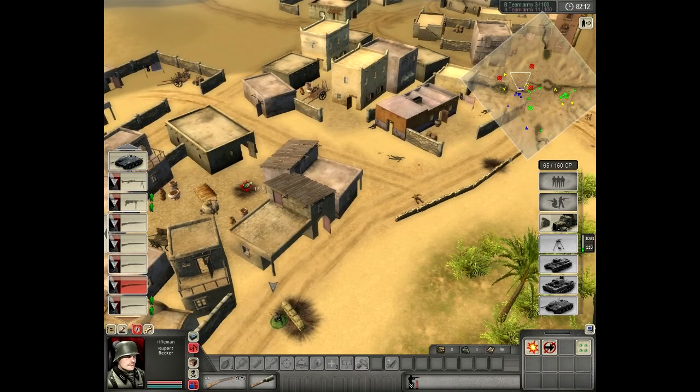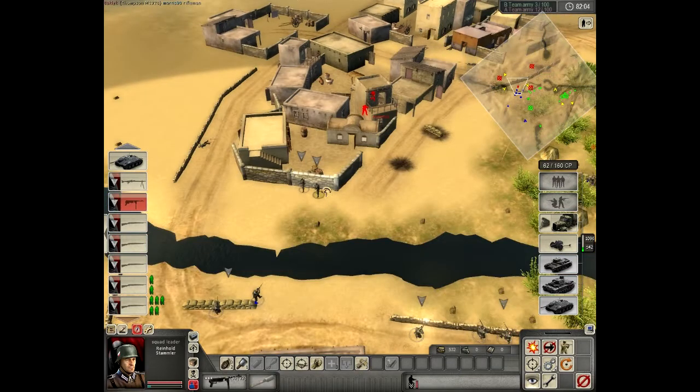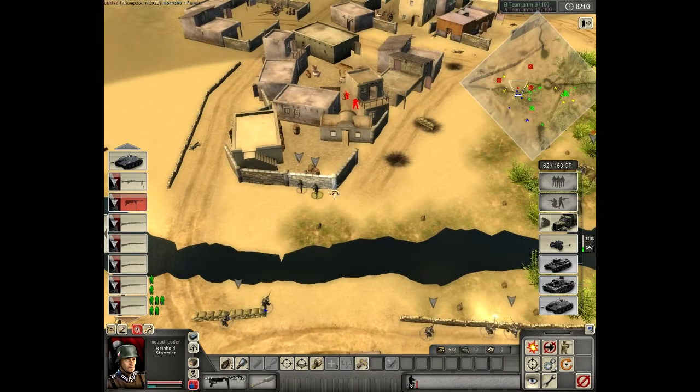Here you see the problem with city maps — the AI just can't clear maps with corners.